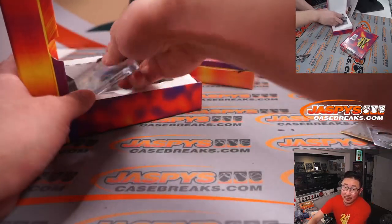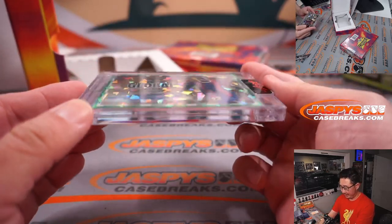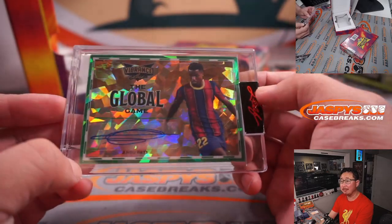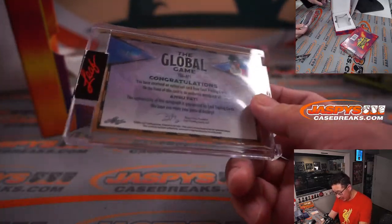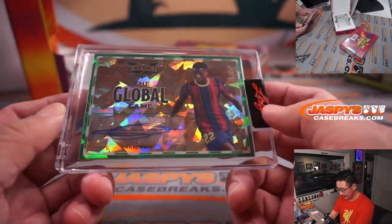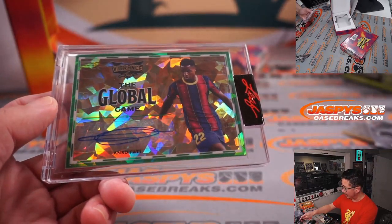And we've got some soccer coming up. It's the global game — Ansu Fati. And that's two out of two. The Ansu Fati is two out of two. That's nice, real nice. He's really good. Letter A. Carl with the letter A.